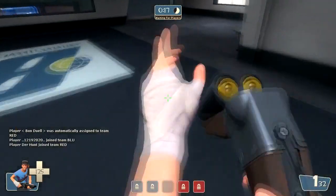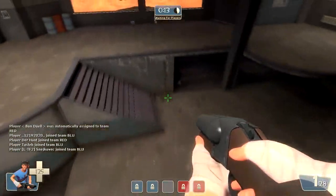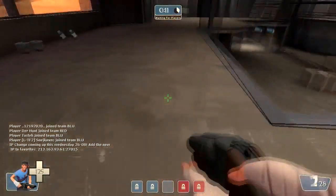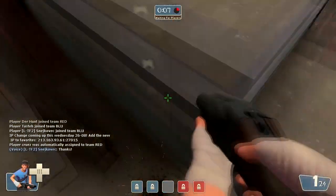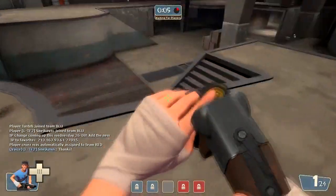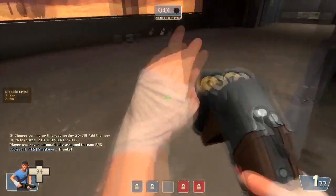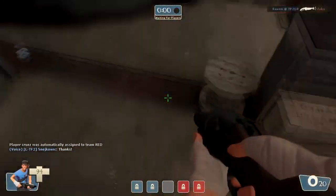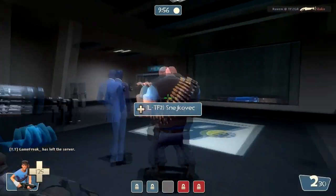Welcome everyone to my very first TF2 gameplay video commentary. We are playing as a Scout on CP Gulliwosh RC-10. You may see that I have the Force of Nature equipped. I'm currently trying out that new Force Jump which was brought by the new classes update, and I might as well try out the new weapon.